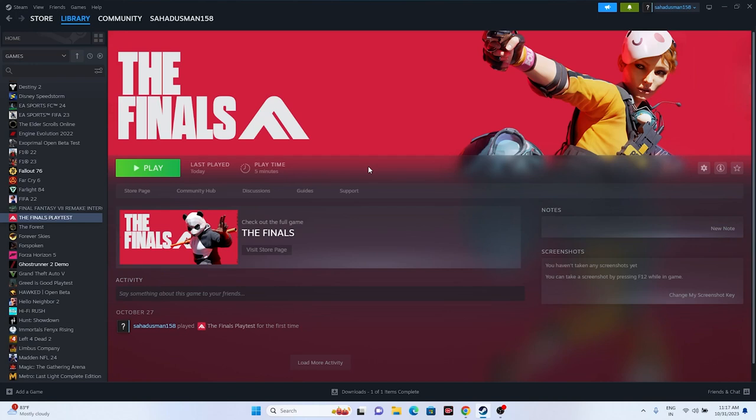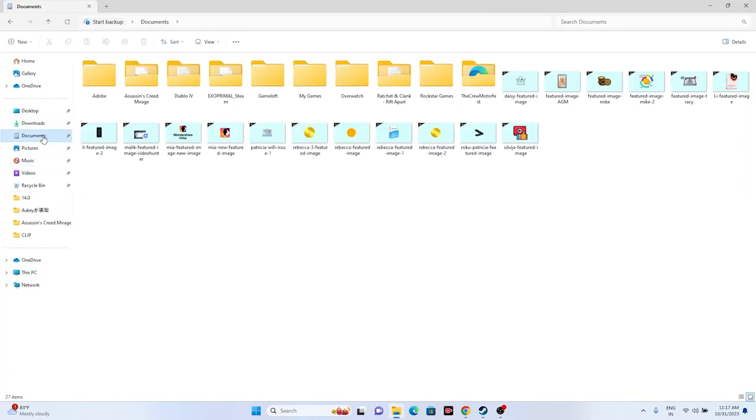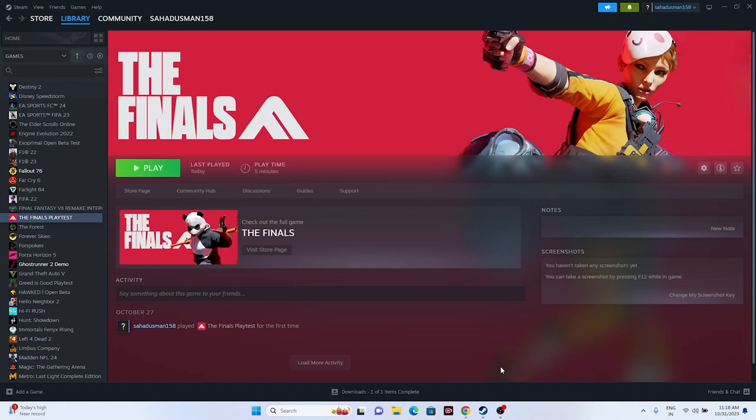Next, delete the saved game file. Open File Explorer, navigate to This PC, go to Documents, and find the game's save folder. If you can't find it there, check the My Games folder. Find The Finals folder and delete it. Keep in mind you will lose all your saved game progress. After deleting it, close everything and try launching the game again.